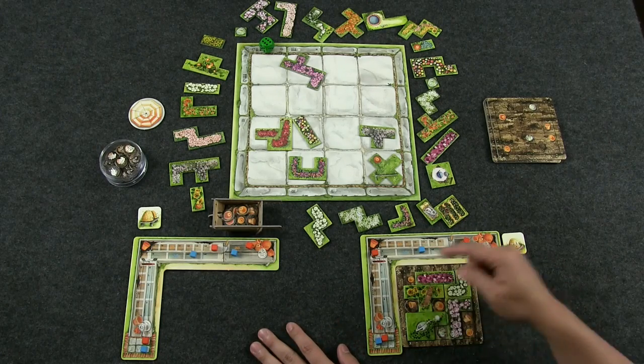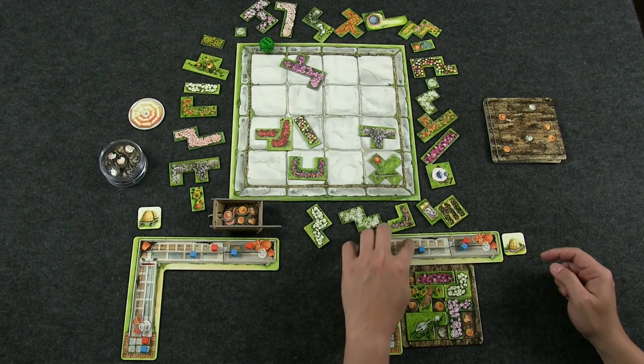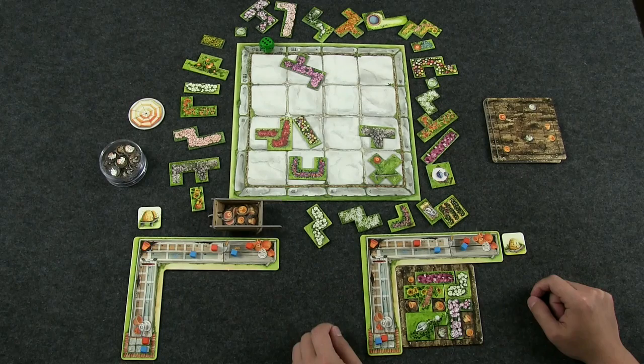It's my turn, so I lose two points — I can move them from any of my tokens. I'll draft this piece and it'll complete my board. Five orange, one, two, three, four, five. One blue. And that's it.